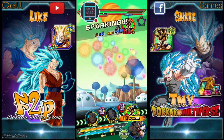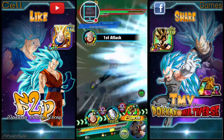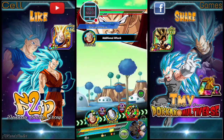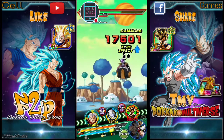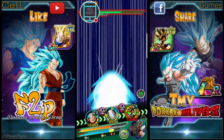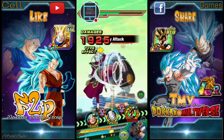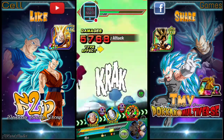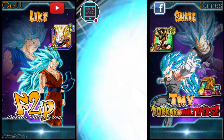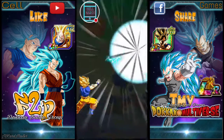And Super Spirit Bomb — ooh, crit! Anytime the screen turns dark it means the crit is coming. Well, that might not be true every single time, but it worked in that case.